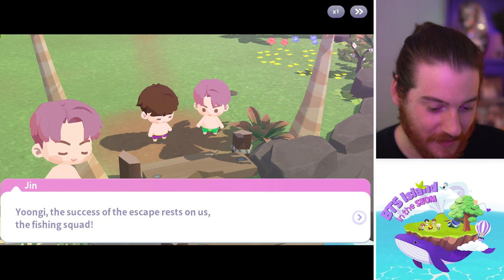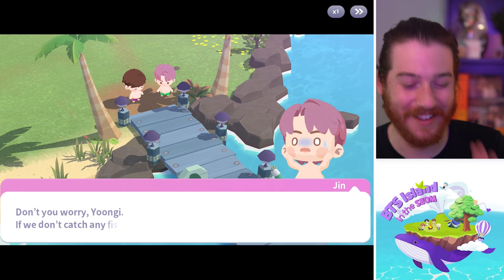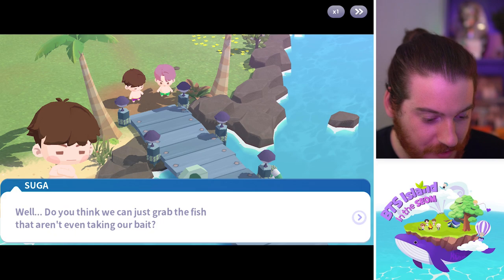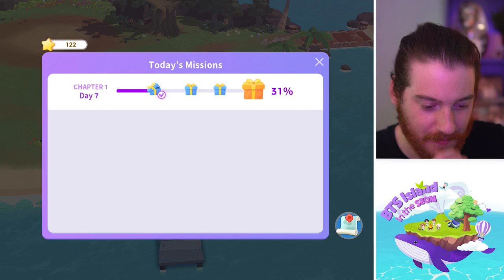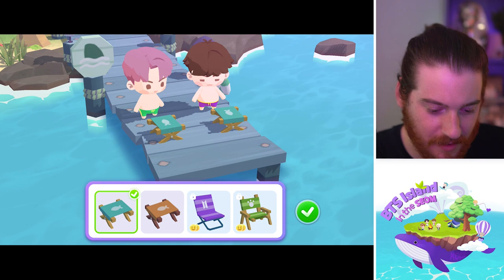'The success of the escape rests on us — the fishing squad!' Let's try here first. 'Why do we worry about decorating so much when we are literally trying to escape?' 'Don't worry — if we don't catch any fish, I can dive and catch them with my bare hands.' 'I even brought snorkels!' Jimmy just got a snorkel. 'Do you think we can grab the fish not even taking our bait?' 'I would like to see it — do a little dance in the water.' Let's see what we get. Oh, another power-up. Let's install fishing chairs. 'Looks like we'll be here for a while today as well.' 'Why don't you sit down, Yoongi?' Those are nice.